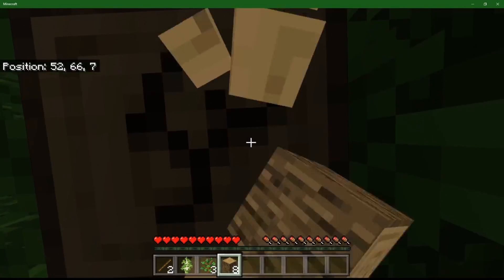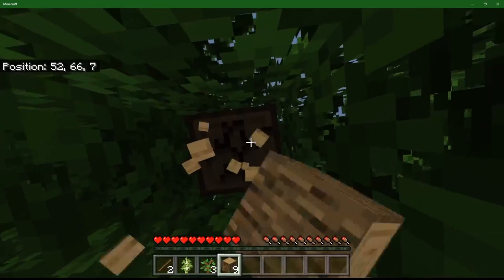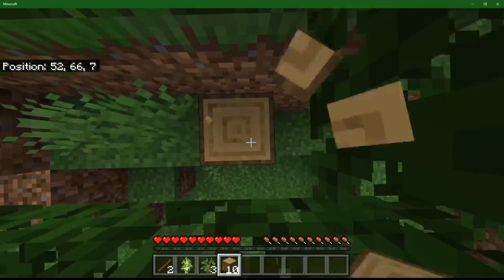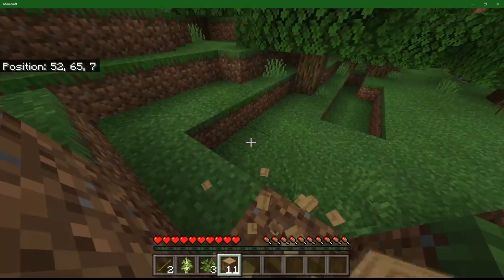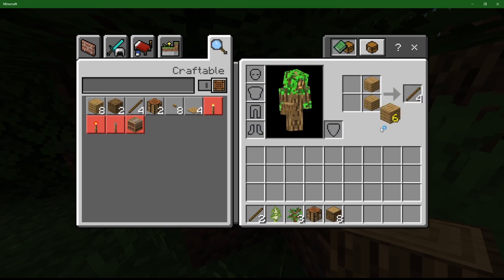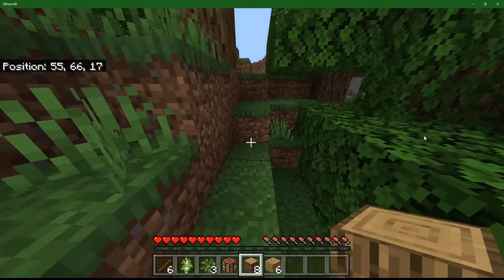Anyway, let's get things started by gathering some wood. Very nice. There we go, I got some wood. Yay. There we go - oh, I got an achievement. Sweet. Because we always gotta love achievements.